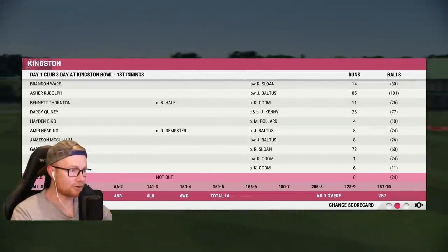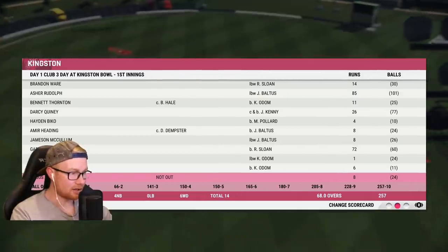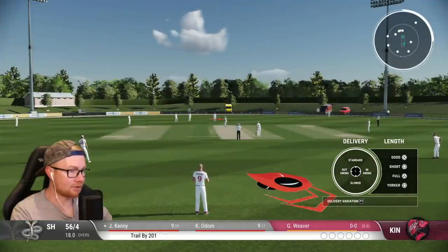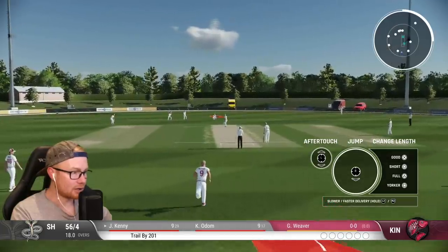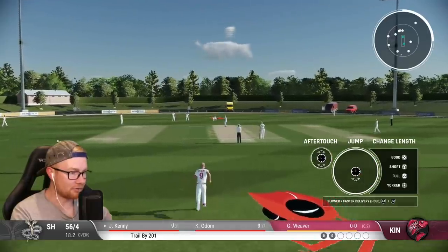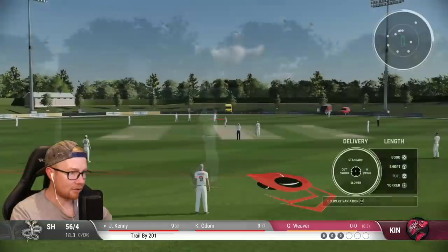Batting at eight - look at the partnership there, 165 for six, and we've got up to 257. 72 - unreal scenes! We've been brought on to have a trundle here, three wickets at 48 runs - not a bad little average. First time having a trundle at the three-day level. Lots of bounce, pitch is doing all sorts. Going full in-swing because the bounce is just too much - even a full ball sailed over the stumps. We have to go yorker, swinging yorker.